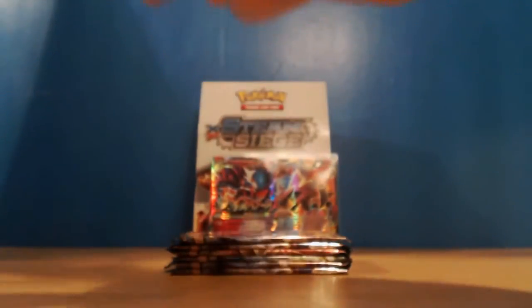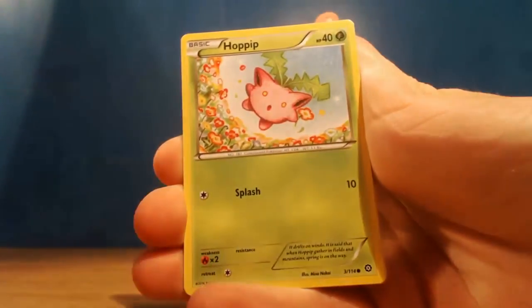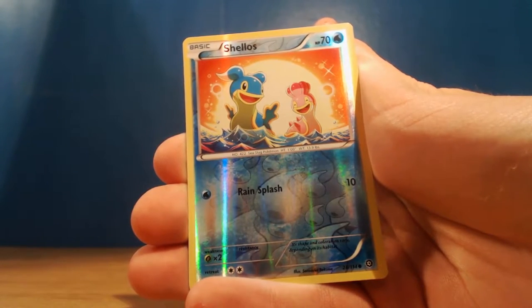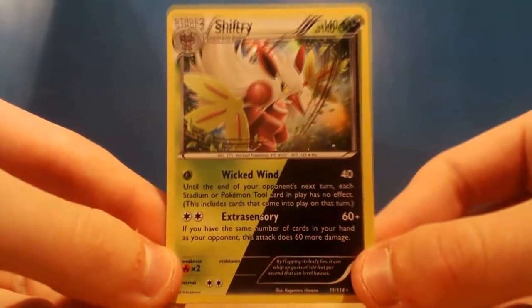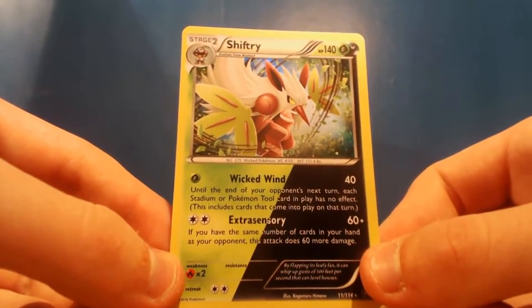I think there might be an Eviolite one - I can't remember, I've only scouted through a couple of people's videos seeing what they pulled. Let's have a see - Litwick, Hoppip, Dino, Litleo, Nosepass, Rapidash, Persian, Greedy Dice. We've got a reverse Shellos and our rare - oh hello - we've got Shiftry! How can I forget about Shiftry? Shiftry is our hollow rare - Wicked Wind and Extra Sensory, Dark-Grass type which is pretty awesome. That's two hollows back to back!